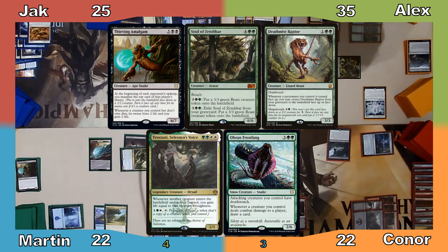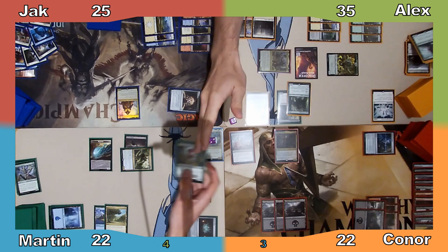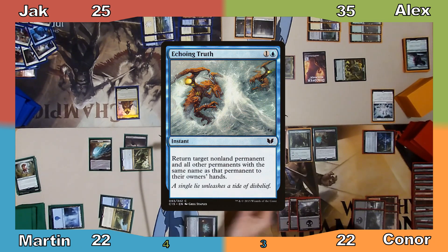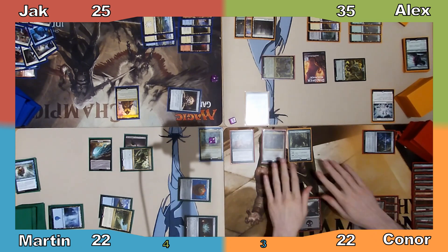Boneyard Parley exiles Thieving Amalgam, Soul of Zendikar, Deathmist Raptor, Trostani Selesnya's Voice, and Ohran Frostfang. I put the Amalgam and the Soul in one pile, and the other 3 cards in another, and Connor chooses the former. He then passes the turn, to which Martin responds by casting Echoing Truth targeting Thieving Amalgam. The Snake Monkey is returned to Martin's hand, and Martin proceeds to his turn.